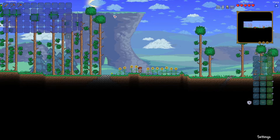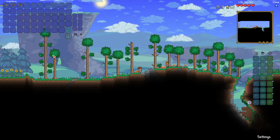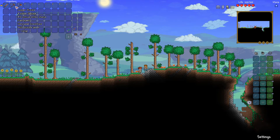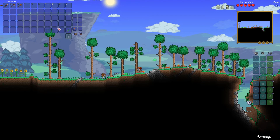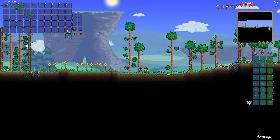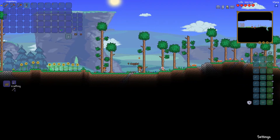Once you open the inventory quite a bit of stuff pops up. On the top right is your inventory — everything you pick up, every weapon, item, and block will go here. You have 50 slots. To move around items in your inventory just left click and drag. If you have a stack of something you can right click to split the stack.